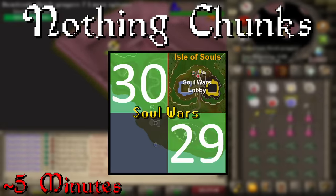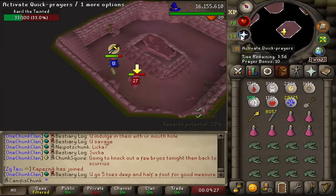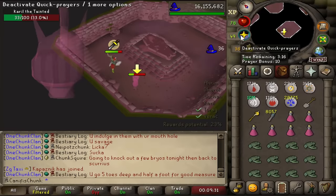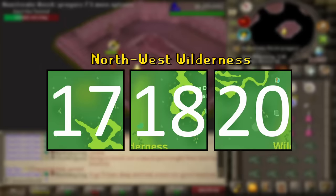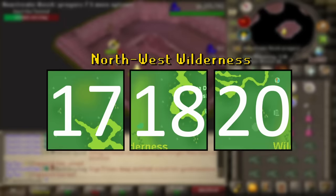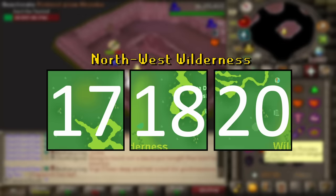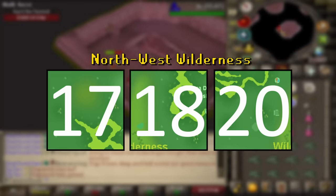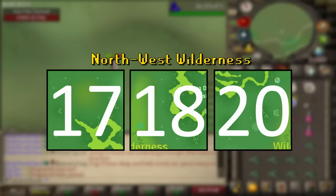Chunks 29 and 30 are the two Soul Wars ones — Soul Wars Isle is not yet something we need to be concerned about. These chunks are the most boring; there's nothing in them and they'd just facilitate us getting closer to other grinds. Chunks 17, 18, and 20 I actually wouldn't mind getting because I don't necessarily mind pushing further to the northwest. The King Black Dragon around there is quite scary, but these would be okay chunks to get.